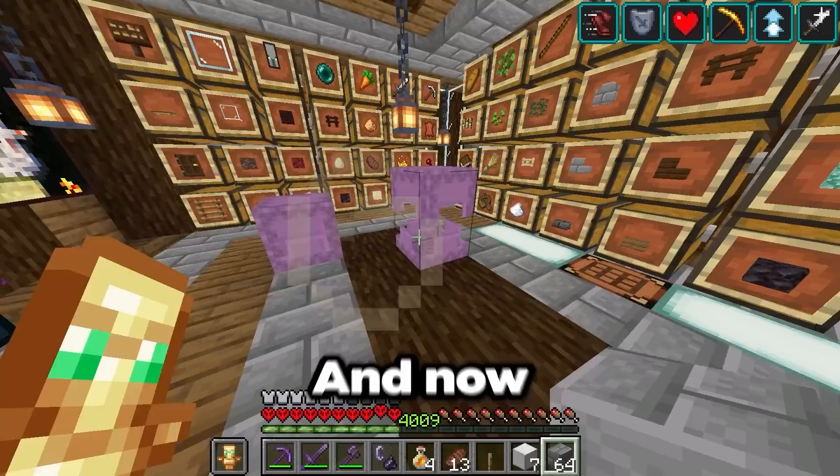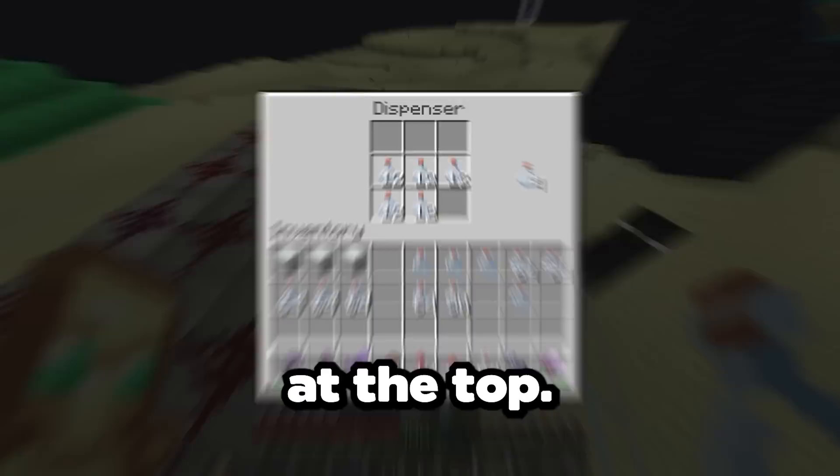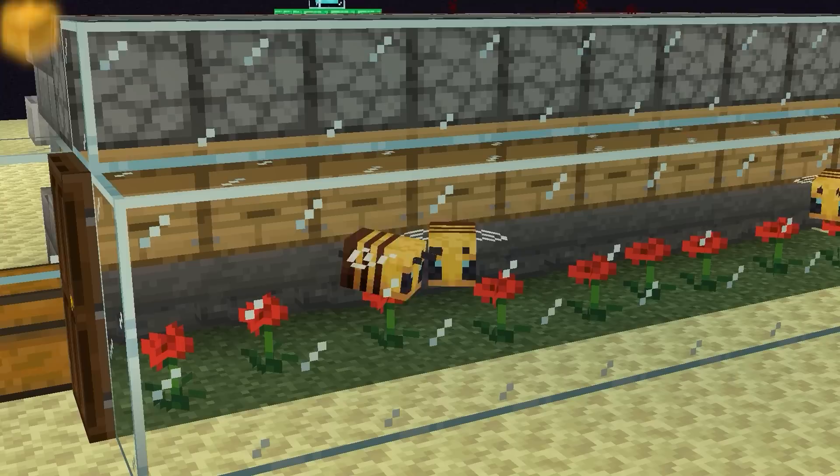So let's get some materials and build a honey farm in the end. We'll get these hives full of sleeping bees since it's nighttime — and that's everything we need. This farm is super simple, so this shouldn't take long at all. Now we just need to put some bottles in the dispensers at the top. All done — now we just need to AFK until we have enough honey.